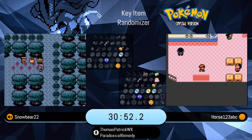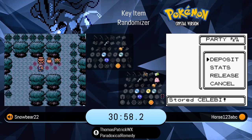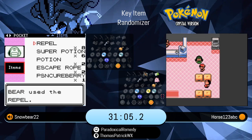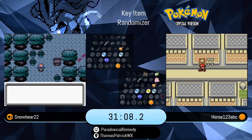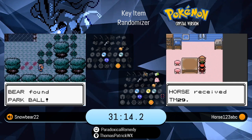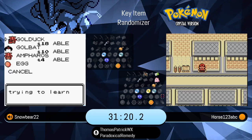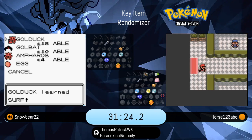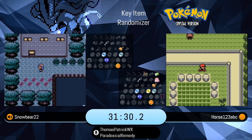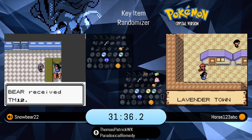Great speedrunners don't need Flash — they pretty much got all those dark caves memorized. Snowbear picking up Surf and also having access to use it. Flash technically never required, but it does provide logic in terms of making sure everybody has access to picking up the game. Rock Tunnel is one of those places where we don't want you to go through Rock Tunnel blind if you don't have to. Flash will be required by the logic, but most players will just brave it anyway and pull up a map.